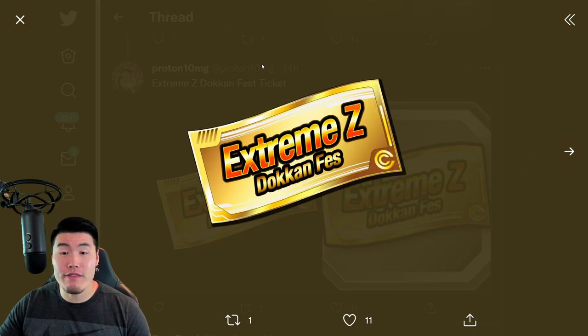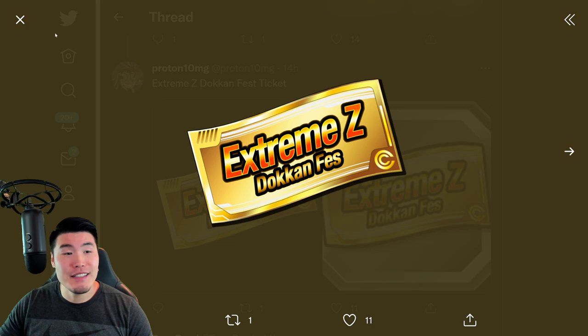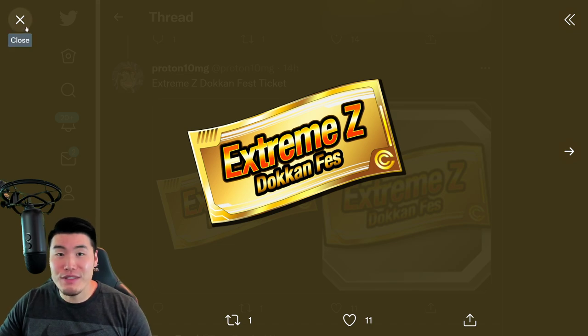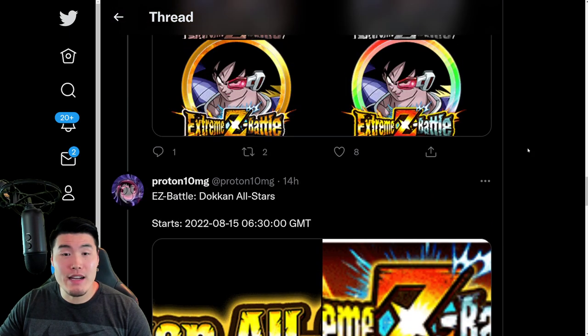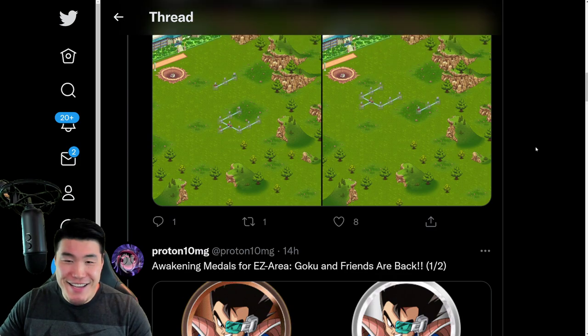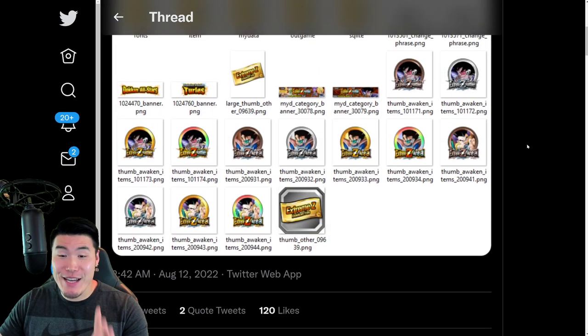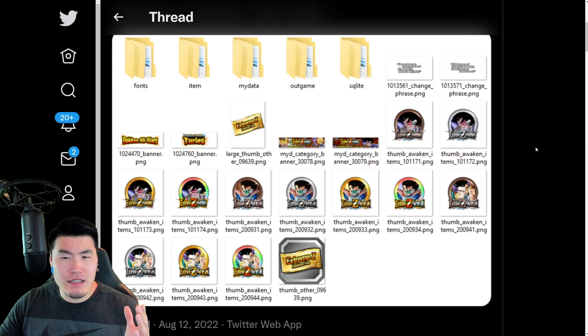We have the Extreme Z Dokkan Festival ticket for the AGL Turlis Extreme Z Battle banner, and that is pretty much it. That is the full breakdown of the data download from this morning.